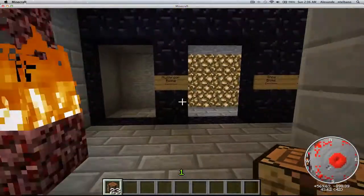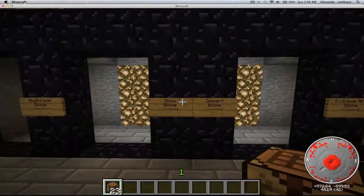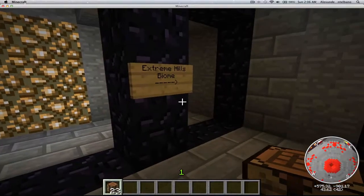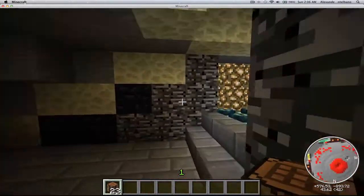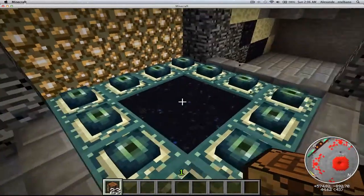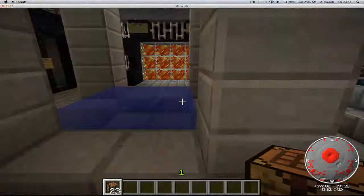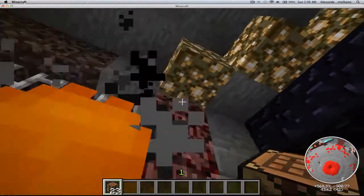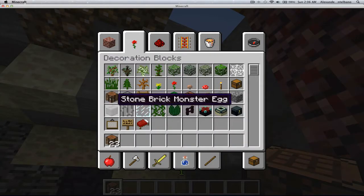So this is our portal room. When you go through the portals down there, you should end up here. You have snow biome, mushroom biome, desert biome, extreme hills. This will be the war hub, the end, and then the nether — you'll have all your stuff there. And then to get out, you'll do slash spawn or something like that.